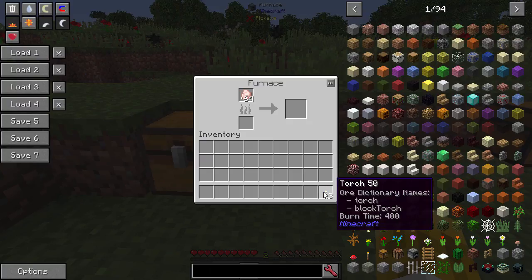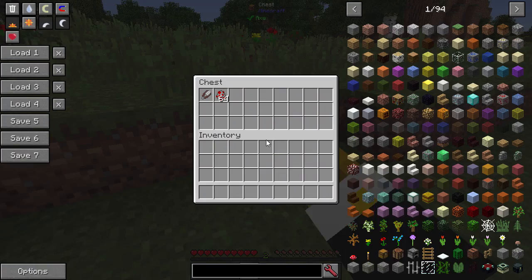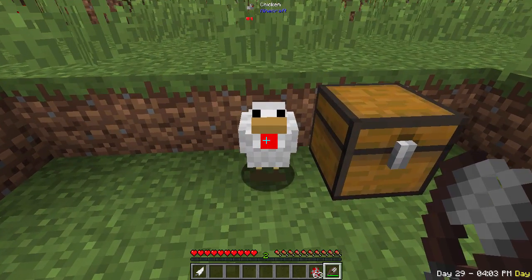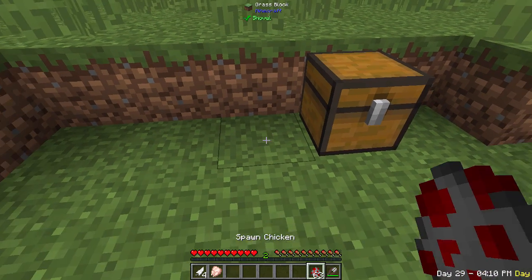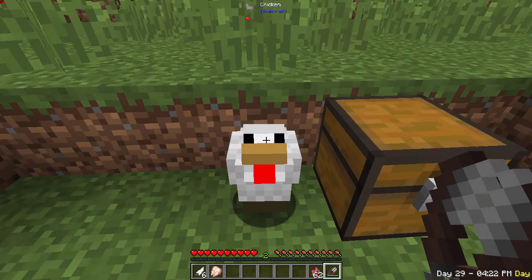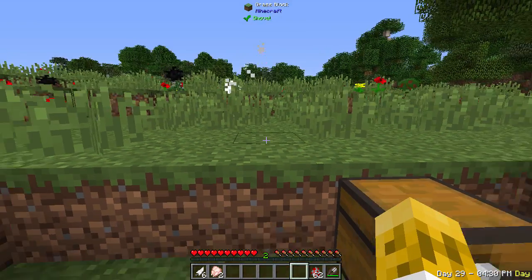Quark allows you to use torches as a fuel source — they cook around two to three items each — so if you've got tons of torches and wasted the charcoal, you can use them in a furnace. If you have chickens and want some feathers quickly without killing them, you can right-click on them and get a feather. It does one heart of damage, so you can only do it four times before killing the chicken. But if you have some method of healing them — like a splash potion of healing — you can get infinite feathers. Note that if you shear and then kill them normally, they will not drop feathers, though they'll still drop chicken.